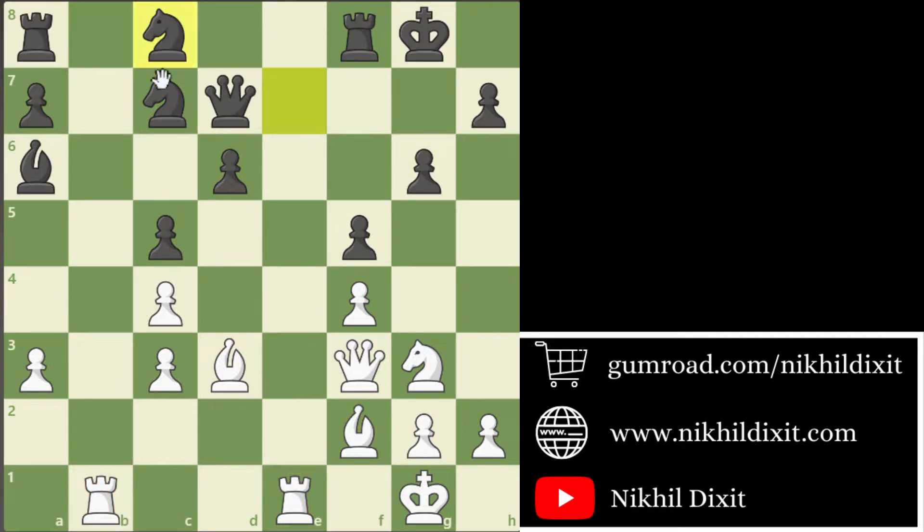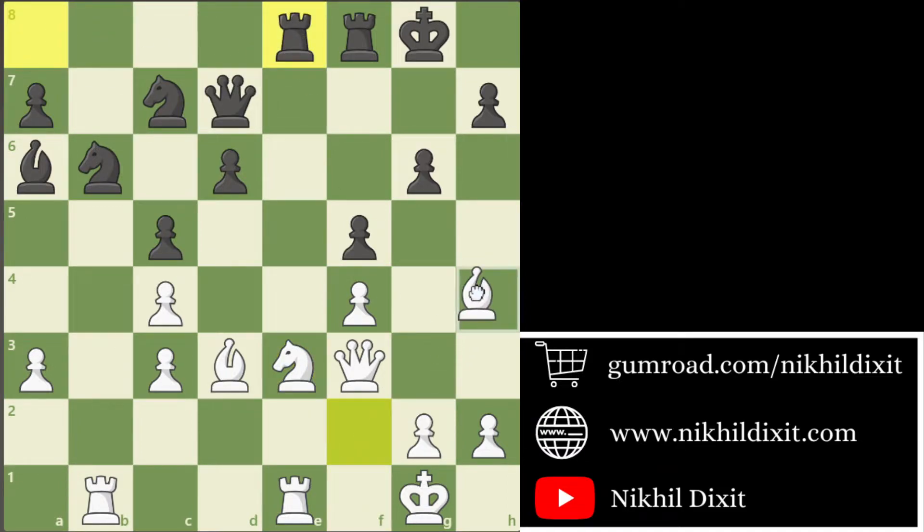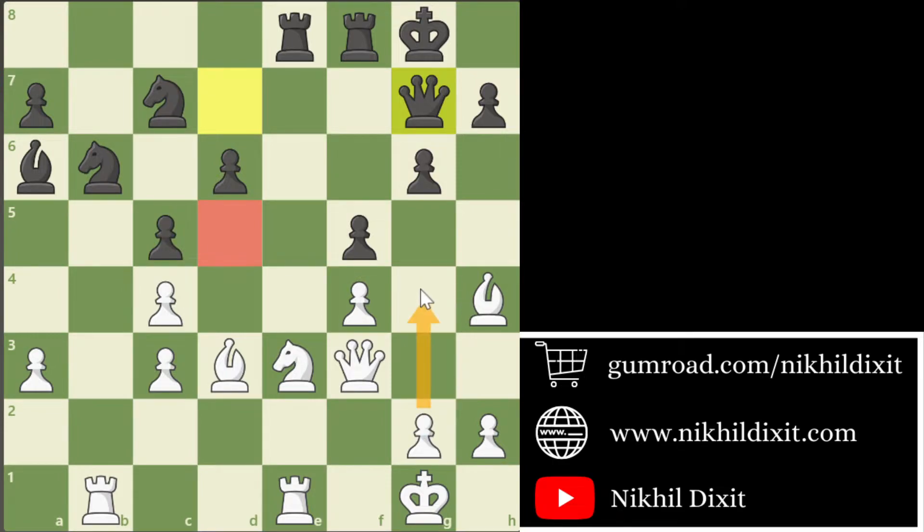After Bf2, Black played Nc8, Nf1, Nb6, Ne3, Rae8 and Bh4. After Bh4, Qg7, the position is still completely okay — decent for both sides — but as you can see Black is playing passive and White is playing active. That's the difference. White has some major plans like getting control of the d5 square or maybe playing g4 after some time. Black doesn't have any good plans — the clear threat is to take the c3 pawn.